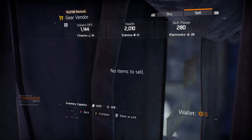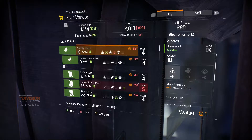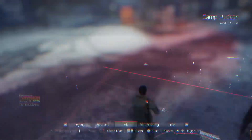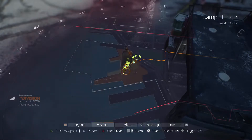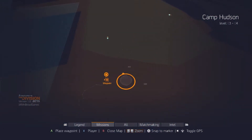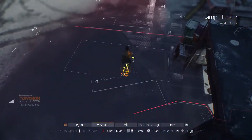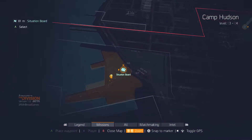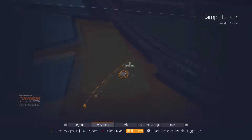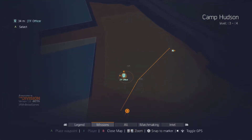At the gear vendor, I check what I have — nothing to sell and no money to buy anything yet. I look at missions via the situation board. The menus feel a bit stiff to navigate but it's okay. There's a JTF officer option that looks like it has some kind of MMO filter with a request situation report feature.